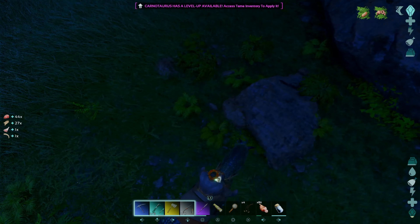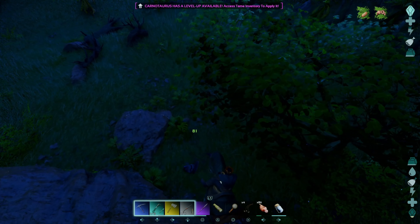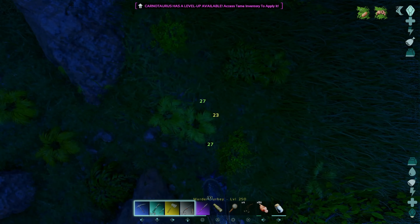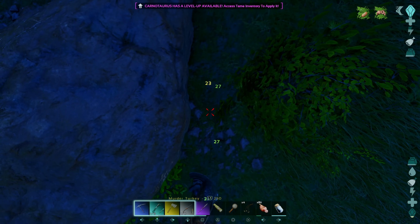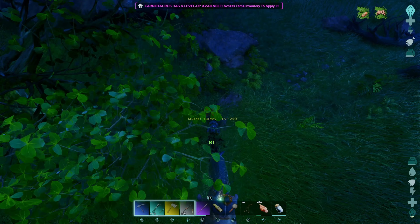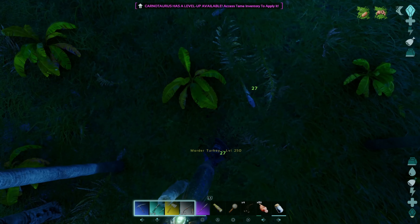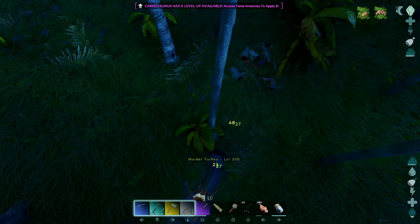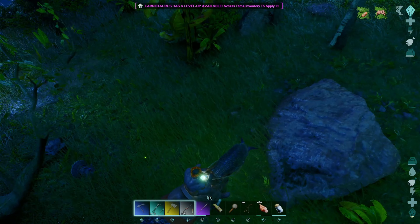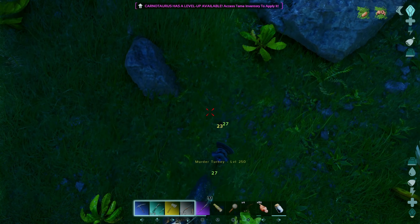At least the Therizino is down. You basically use this method until you get the little guy down. They will run from time to time, so kind of keep an eye on them. Keep the bleed going — they do heal fairly rapidly, so if you don't keep that bleed going, the damage you deal is just going to be washed away. I recommend fighting these guys on the beach, not in the woods, because it gets real hard to see where they are, especially if they run.